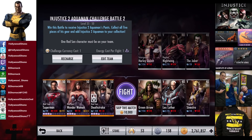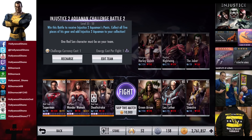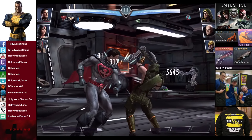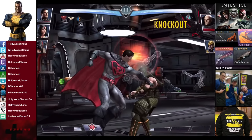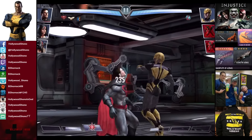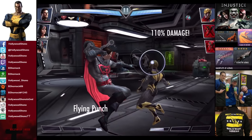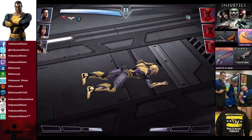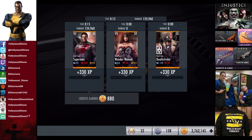In the eleventh matchup we have Green Arrow, Insurgency Lex Luthor, and Regime Sinestro. Skill to match is 10,000 credits. Green Arrow is eliminated, Lex Luthor is about to get wiped out, and we punch Sinestro — he blocks it, but the second one gets rid of him for the victory in the eleventh fight. 330 XP, 880 credits.